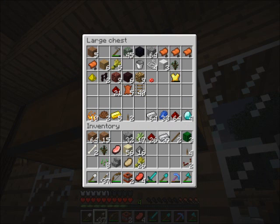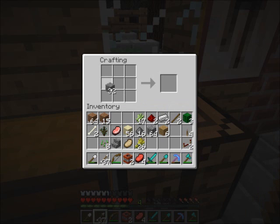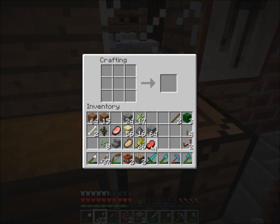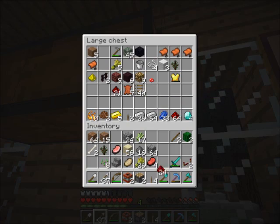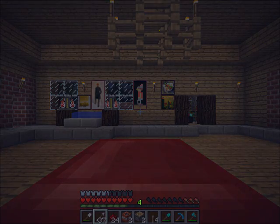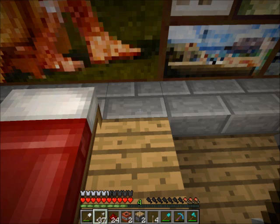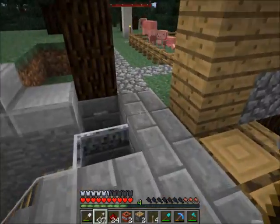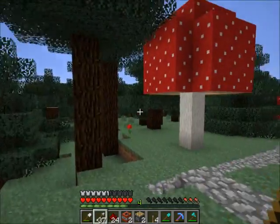Now we need two pistons — two pieces of redstone, six planks, and some cobblestone. It's better to do this with sticky pistons, but I don't have sticky pistons, so we're going to have to deal with it this way. I'm going to need a small bit of redstone — I'll take this whole stack. We'll do it in the morning because it's dark. Let's go outside and get this contraption working — it's going to be dangerous with the TNT version, but I don't want to waste glowstone.